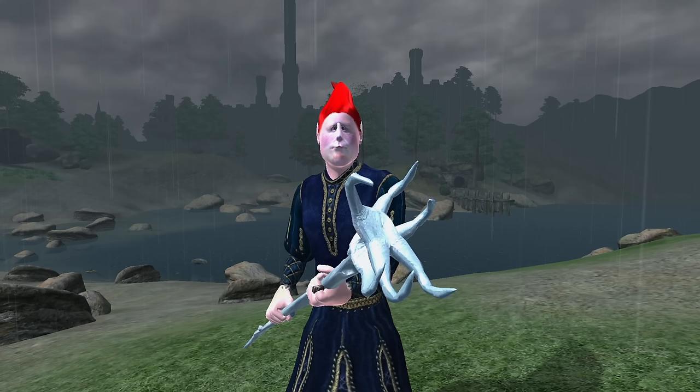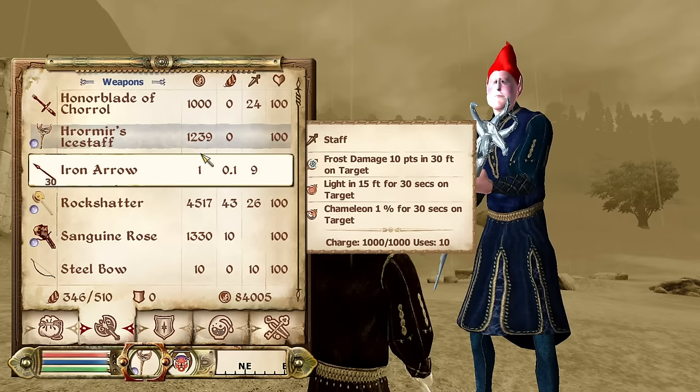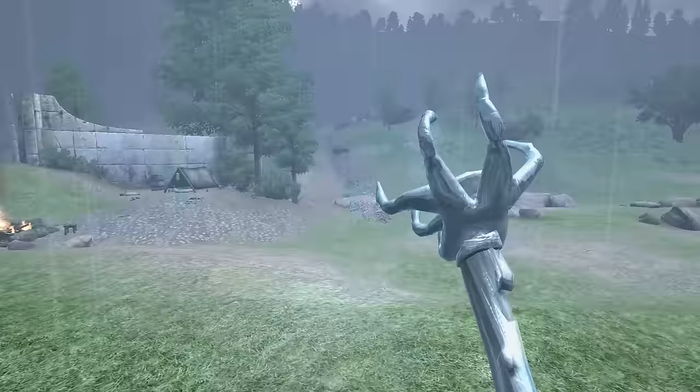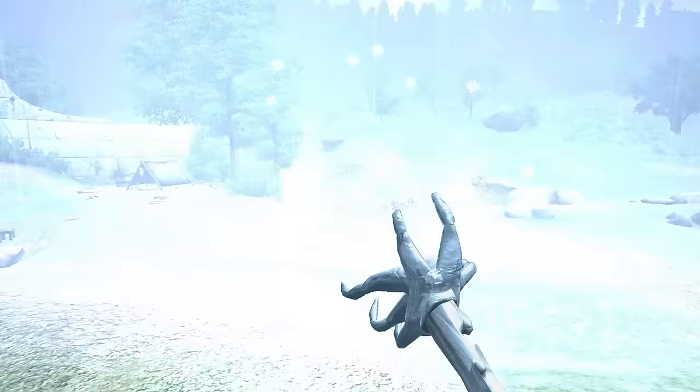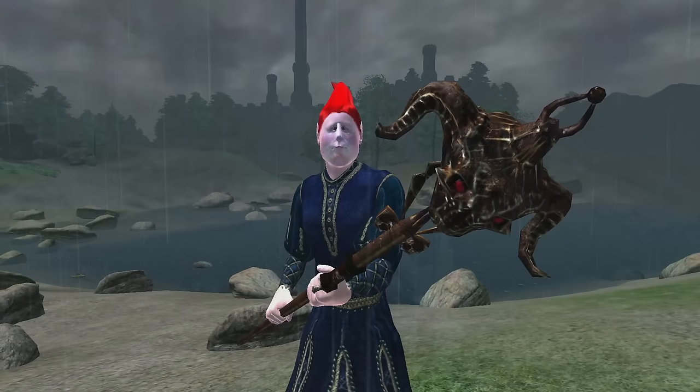Hrormir's Ice Staff: Hrormir's Ice Staff can be acquired after completing the Thieves Guild quest Misdirection. It appears as a quest item but can be looted again afterwards. It has 10 charged uses, a durability of 30, a value of 1,239 gold, and has the enchantments of Frost Damage for 10 points in 30 feet, Light for 30 feet for 30 seconds, and 1% Chameleon for 30 seconds.